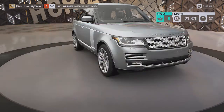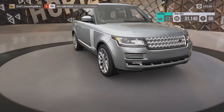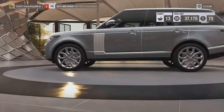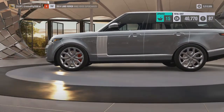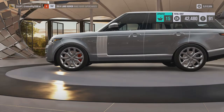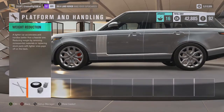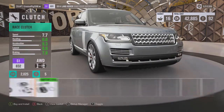Let's just rush through all this. I don't think we'll get it to S2, we'll probably be near the top of S1 — it's a stock A class. Brakes, I don't mind race brakes. Anti-roll bars, no I don't like them. Weight reduction, obviously — that goes from A797 to S1 831, not too bad at all.